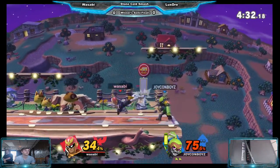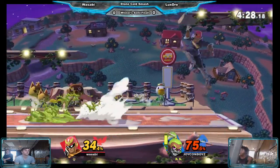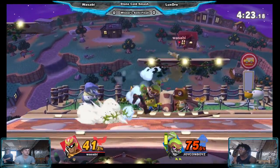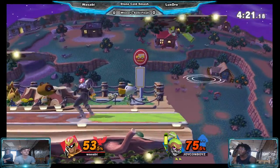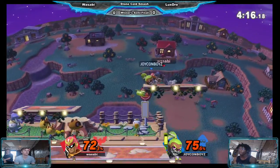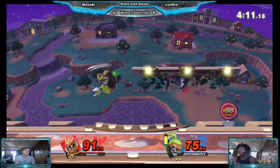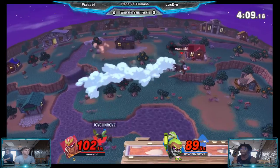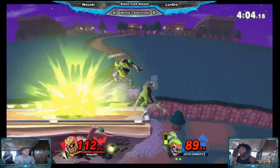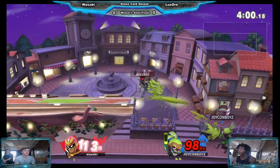Down air there. He's playing really patient now compared to before, and I think that might be working out for Wasabi a little bit better, because you can't really force yourself in versus Inkling very well. That was a pretty tricky setup — the Nair set him up for the roller, not quite though. Just like that, he's back in the commanding lead. He struggles to kill, but this is one combo away from being open.